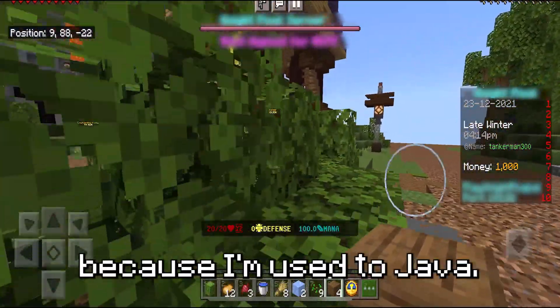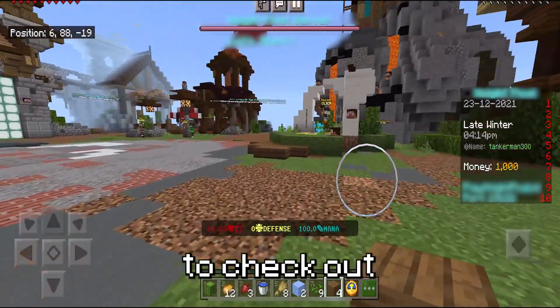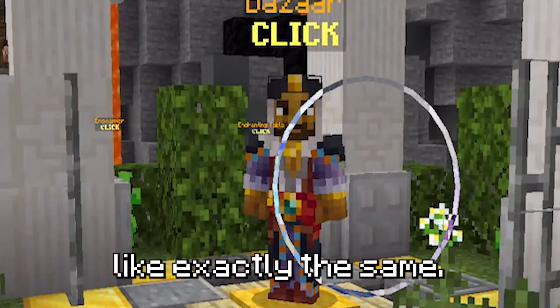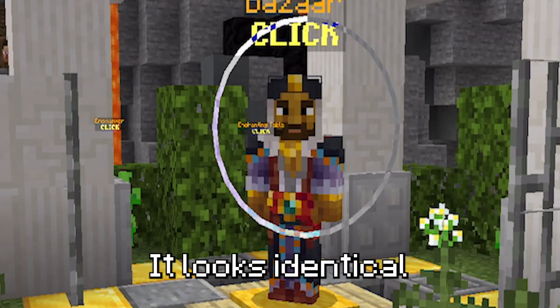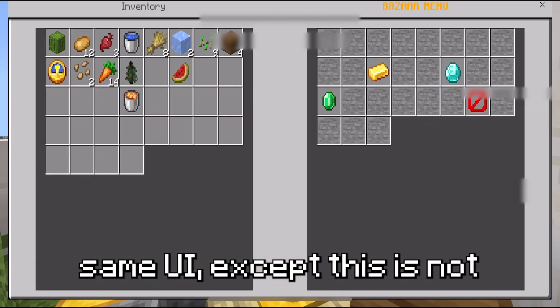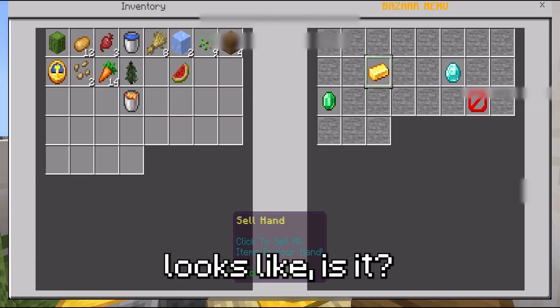Maybe it's just because I'm used to Java. The next thing we're going to check out is the Bazaar, which, if you haven't noticed, is exactly the same skin — like, exactly the same. It looks identical, with the same name, the same UI, except this is not what the Bazaar UI actually looks like.